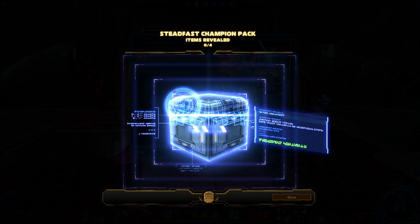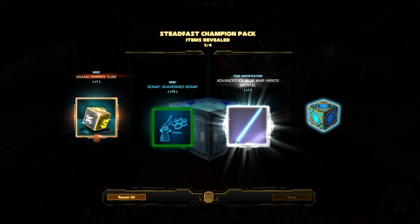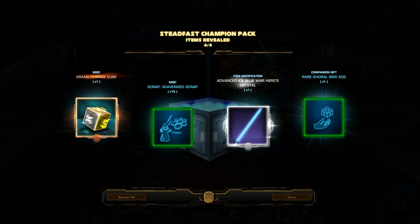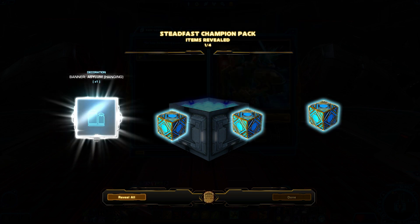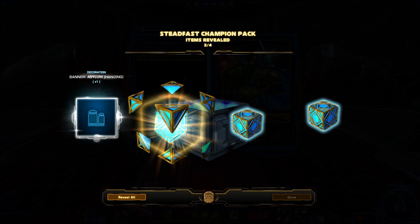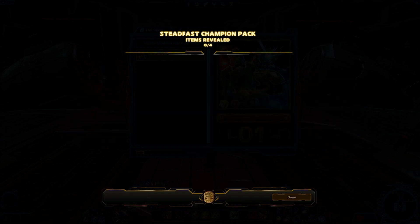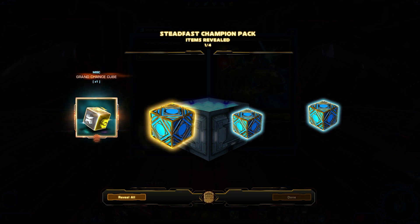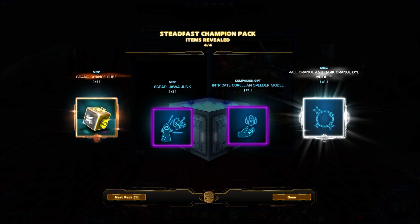Alright. We got two of those now, I think. Companion Gift, huh? Down to the final two. Well, we gotta open up the cubes too. Go to Enhance Cube! Speeder Model. Pale Orange, Dark Orange — yeah, I don't see that going over very well.